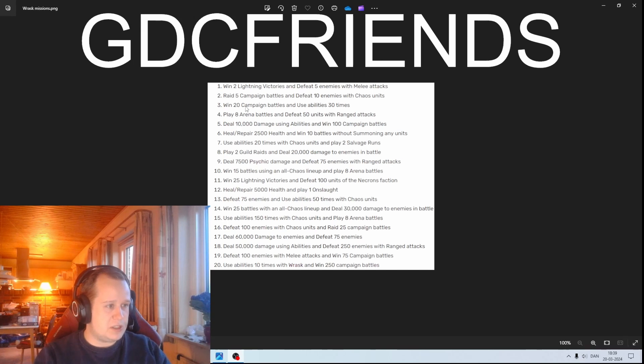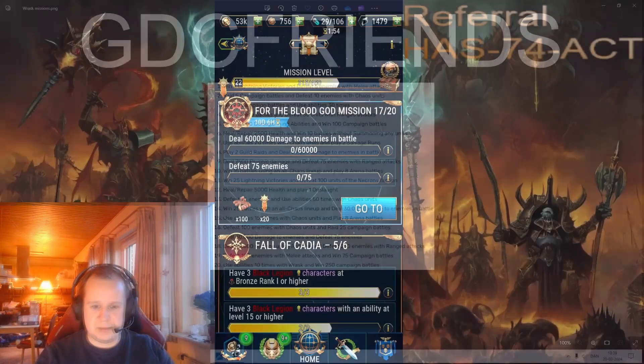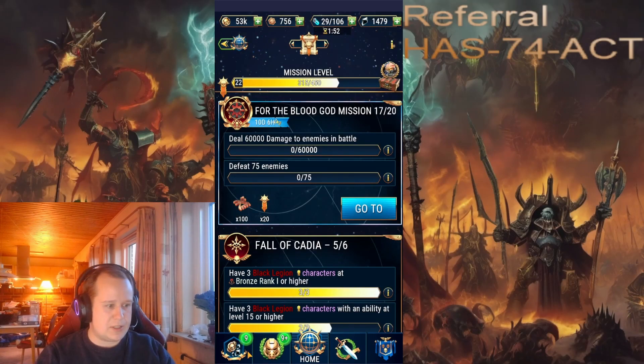What you can get done here includes the deal damage mission. There's also the psychic damage and enemy range attack mission — it has Archimatos written all over it. Then there's this one: win 15 battles. You can go anywhere for that. Normally for missions like these, I'd recommend the early ones where you have to look at a specific character — I'll show you what I mean.